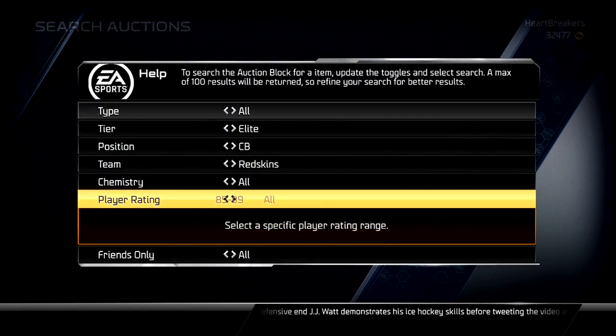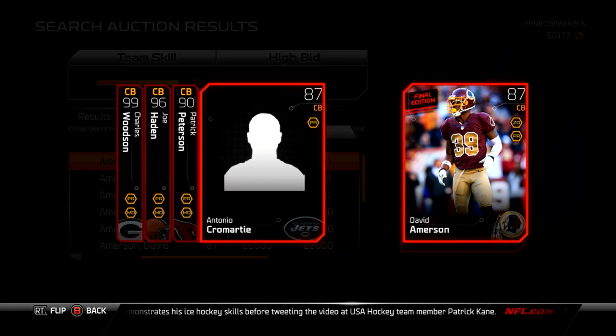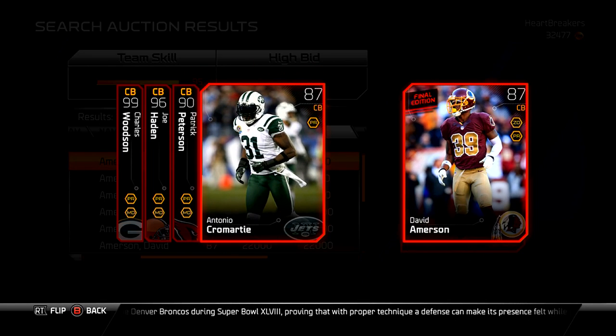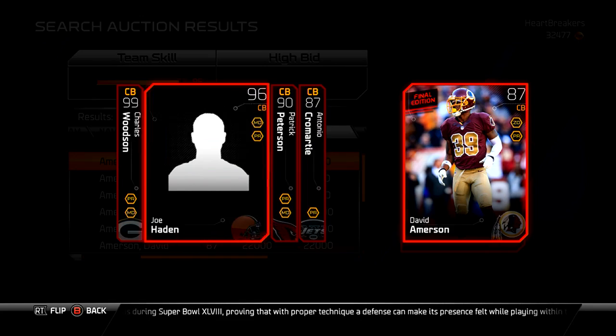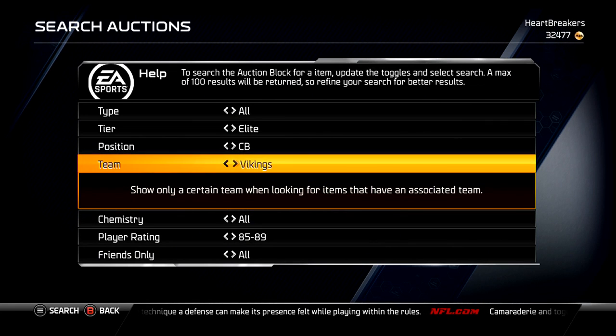I can compare him to my Antonio Cromartie, who is also an 87 overall. So Cromartie: same speed, 3 better agility, 5 better awareness, 18 less tackle, 8 better man, 9 worse zone, 6 worse press, and 8 worse play rack. I can't really see the hidden depth chart stats, but he looks pretty good compared to him. But if you flip over to like Charles Woodson, Charles Woodson just laughs at him — but that's a whole other thing.